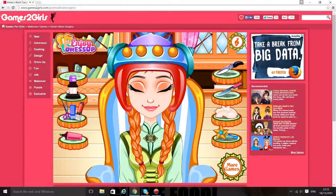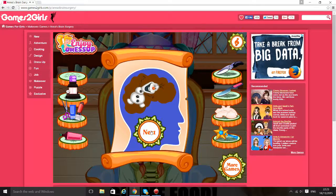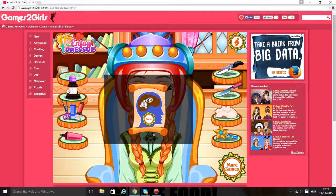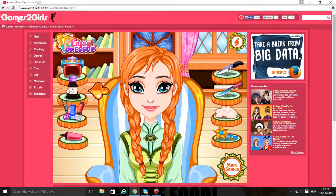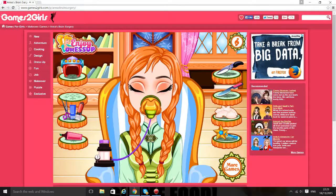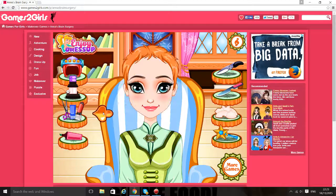We've got to put that on her head. She's got Olaf in her brain, oh dear! Now we've got to give her some oxygen. She's really sleepy. Now we're cutting her hair.